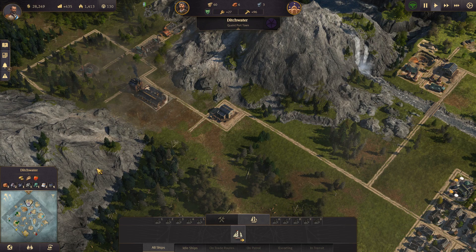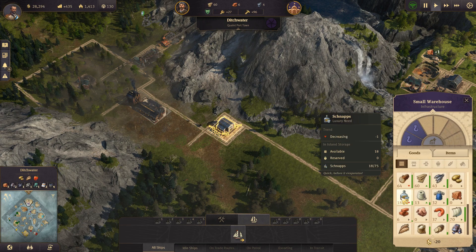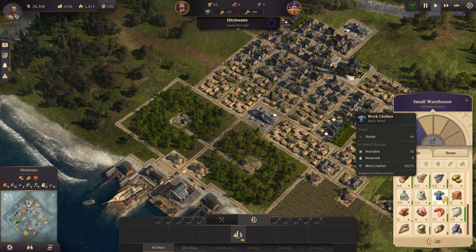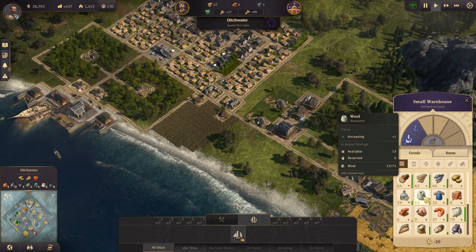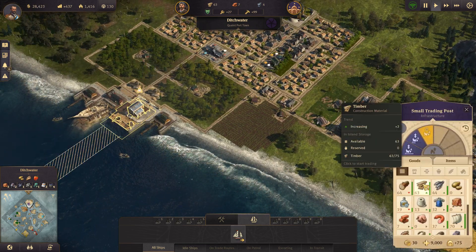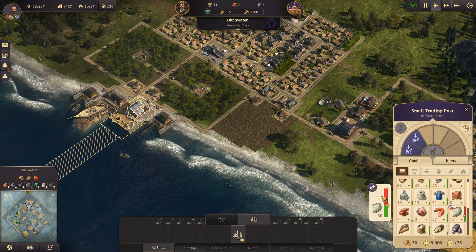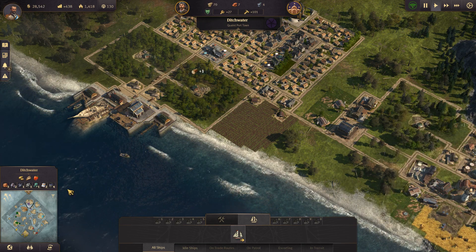We already have to take several things into account. Schnapps is going down, wood is going down - that's okay because we are using it to make timber. Working clothes are stable and wool is going up, which is interesting. We have plenty of seals; we could sell some since we don't need the full amount all the time. We can keep 30 tons and sell off the remaining 40 tons for an extra bit of cash.